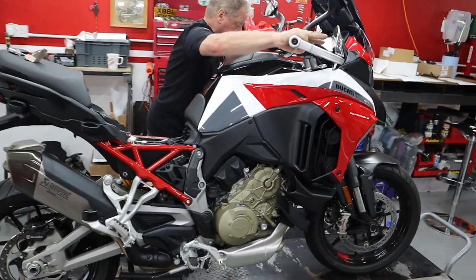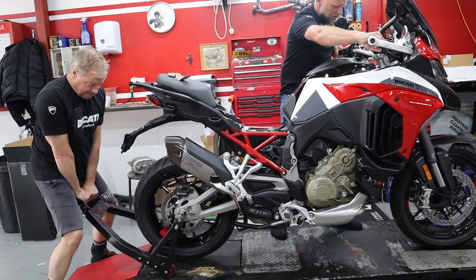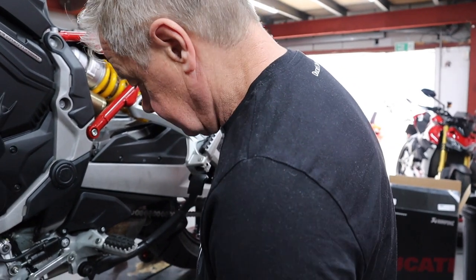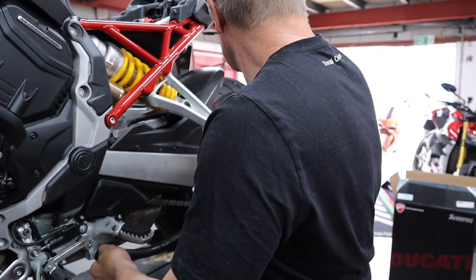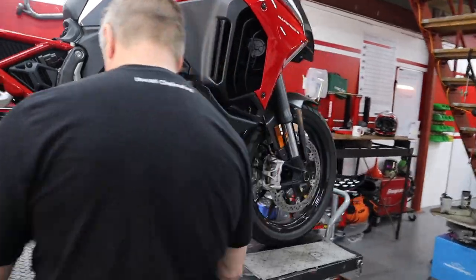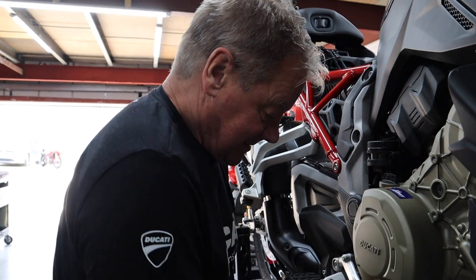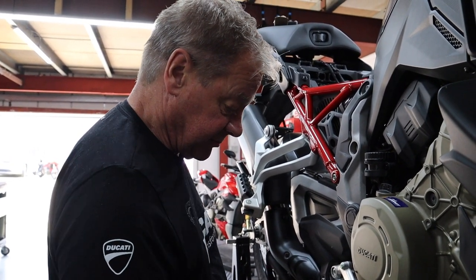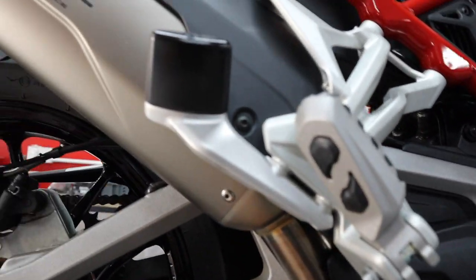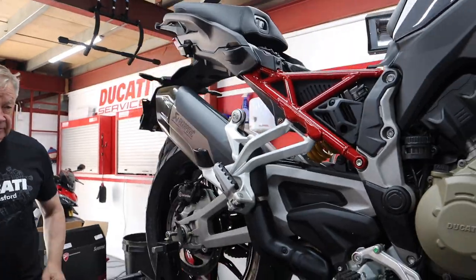You get all the springs and bracketry as well. So this is the bike the exhaust is going on — nice. Do you think it's going to make it raw? I don't think it sounds any different, I'm putting my neck on the line. I notice that the standard end-can has got one pipe coming out of it whereas the full system has got two pipes — that's the key difference.